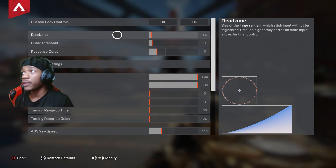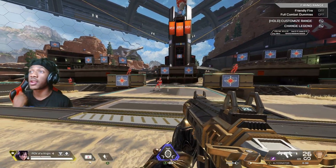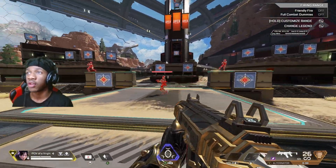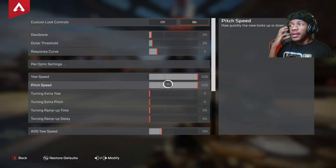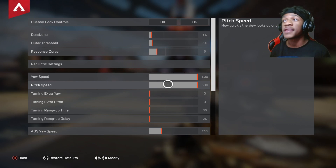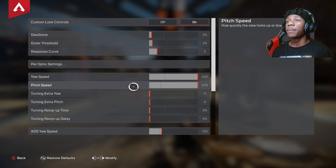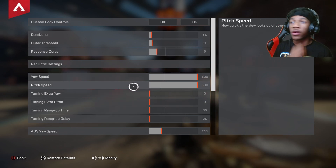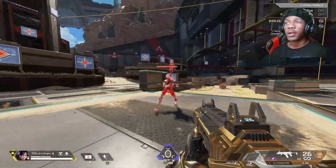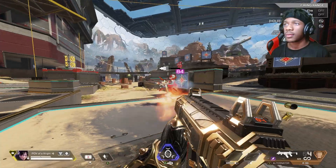Outer threshold is also three percent and response curve is five. The important one I did want to point out is the response curve — it's going to make your hip fire easier because it makes it a little slower when you're around the centers of your stick. Yaw speed and pitch speed is at 500, which is the max sensitivity. He surprisingly does not use extra yaw or extra pitch, but 500 is still very fast and I do not recommend it — it's going to take a little bit of getting used to.